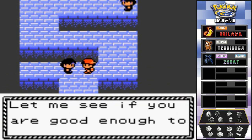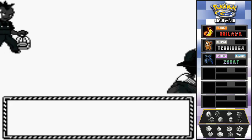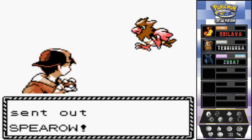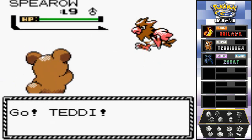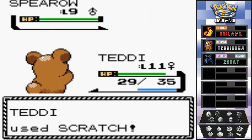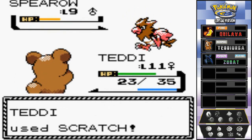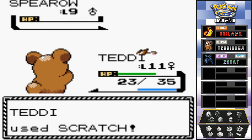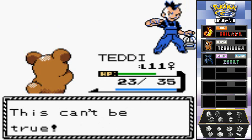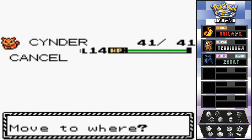Here's our first battle - a trainer says 'Let me see if you're good enough to face Faulkner.' At least he didn't give a snarky remark. Bird Keeper Abe comes out with his Spearow - just bring it. These Pokémon are well-leveled and speedy, but luckily Teddy is a very strong Pokémon. Another scratch attack gets us the win - 111 experience points. Can't believe it, but it's true!